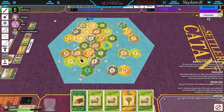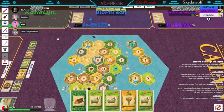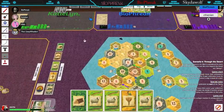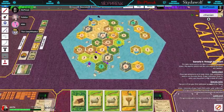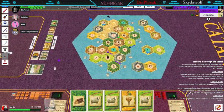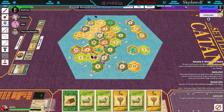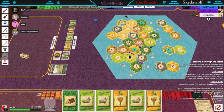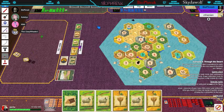Slow start, slow start. My number spread is kind of bad. You're done, yep. Alright. Another five! I haven't gotten any resources. Alright, Katie, you're up. No sevens, no whammies. Another five — damn it.